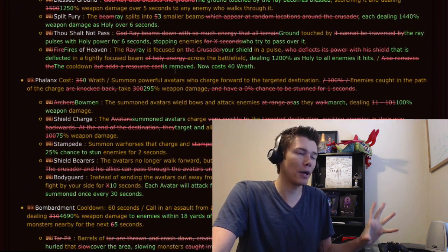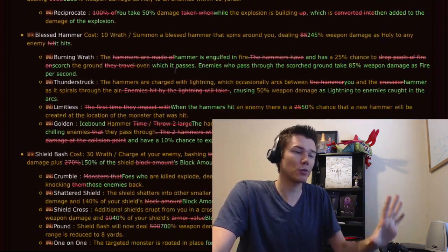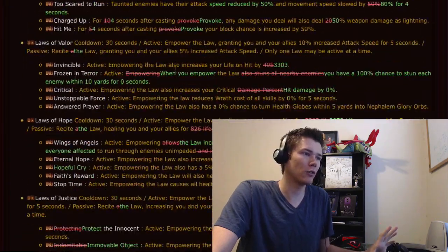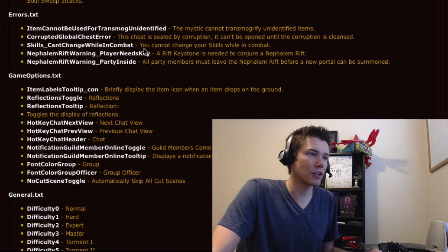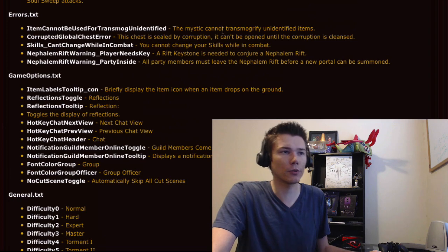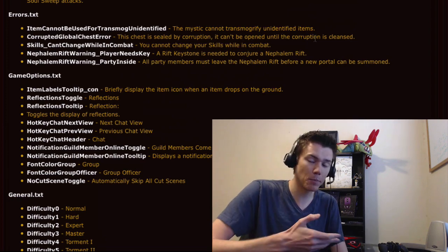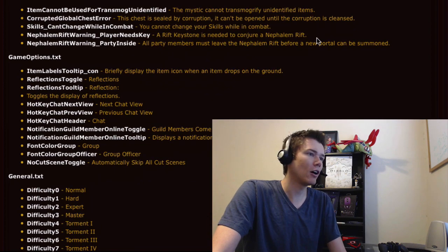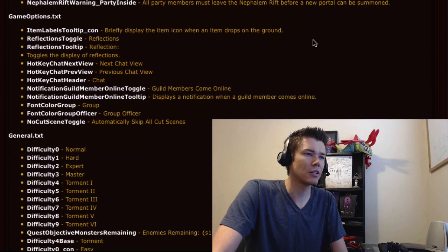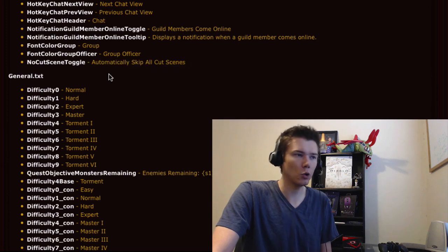The Crusader had a lot of changes, but it's hard to compare them because we don't have a Crusader right now — go through the link if you want to read those. There are just a few more strings I found really exciting. In the errors section, there's something called 'corrupted global chest error': 'this chest is sealed by corruption — it can't be opened until the corruption is cleansed.' Speculate away — I'm not sure what that's going to be, but it seems like it could be something cool. And then also in game options, there's an option to automatically skip all cutscenes, which is something a lot of us wanted.